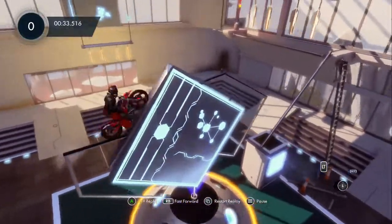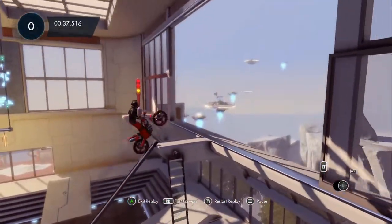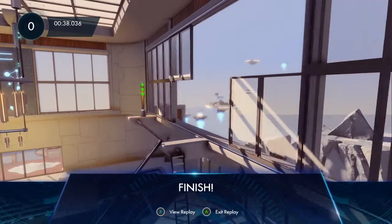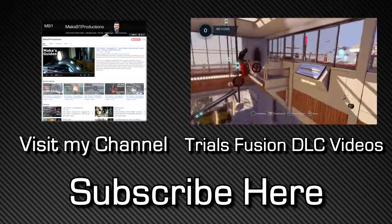For that last obstacle, you're just going to bunny hop over, get onto this area, lean back, and gas forward. It's a really easy map, and I did beat the Platinum Medal time by over two seconds, so it's all about getting a clean run in.